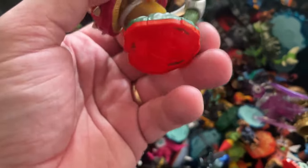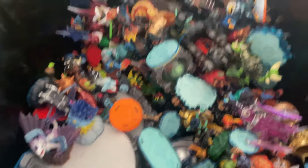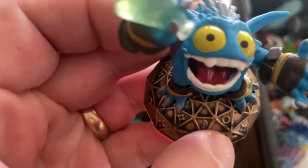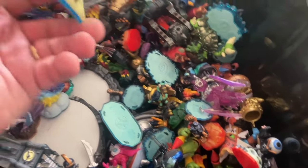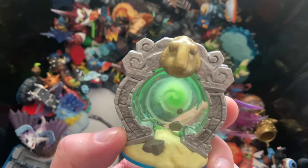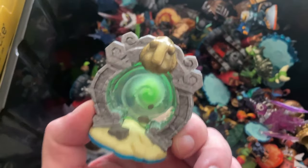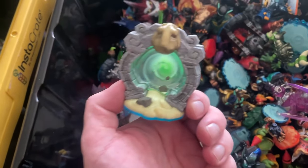Shroom Boom for Trap Team — you can always tell by the base. He's a pretty common character, so lucky to get $5. Pop Fizz — another giant character — keep an eye on his ears, like with Drobot, kids normally bite or cut them off. This is another level pack for Swap Force — Sheep Island. I sell them pretty frequently at $10 to $15 plus post. The biggest thing is to put them in a variation listing because people don't want to pay $10 postage for one character.